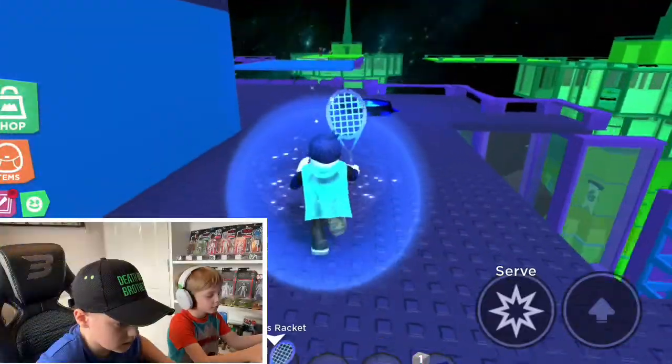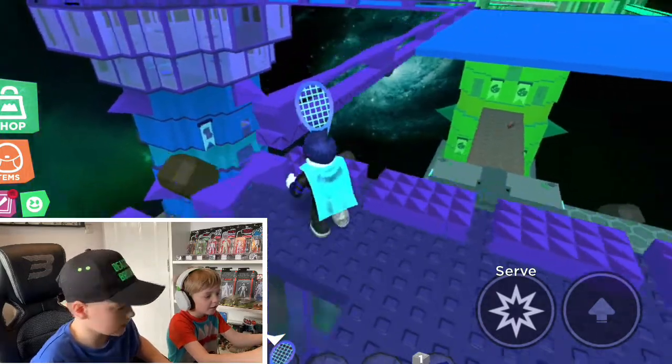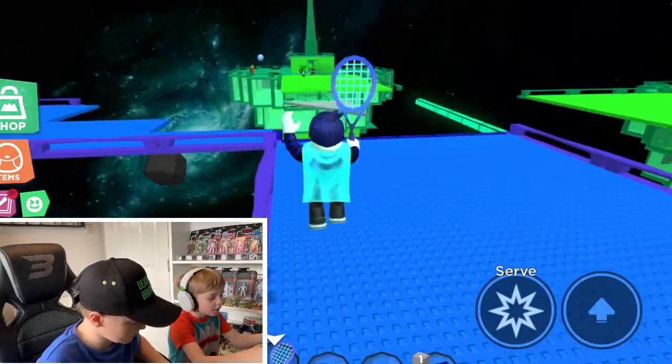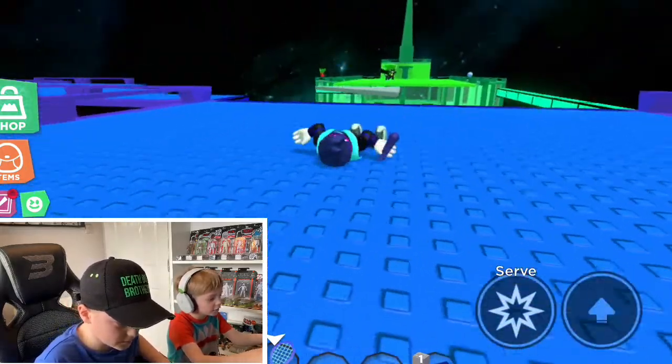A few of you guys have been telling us that you like our challenge video, so if you want another one make sure to give us some ideas. Now we're going to play some Super Doom Spire. Now we're playing Super Doom Spire. I'm on blue team and Sam's on green team so we're not on the same team — we're fighting the other teams.